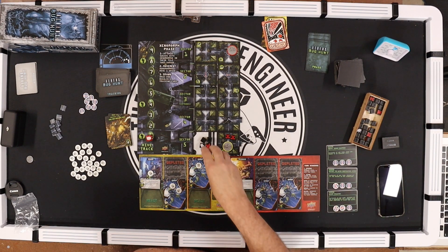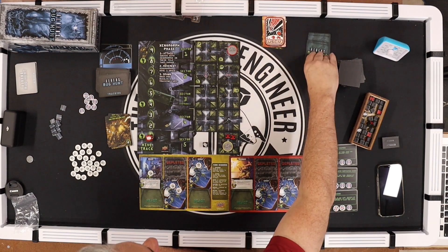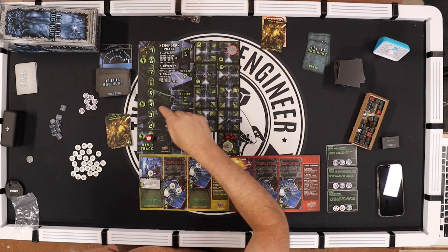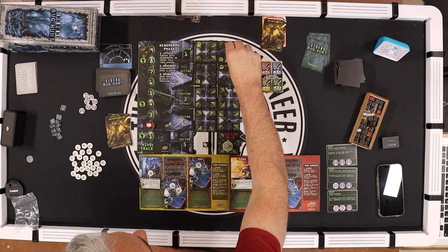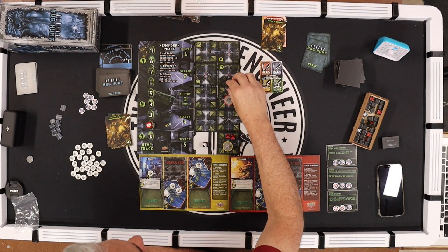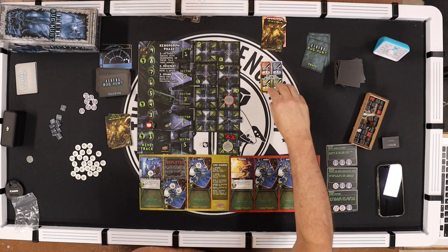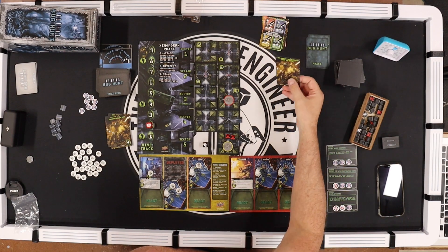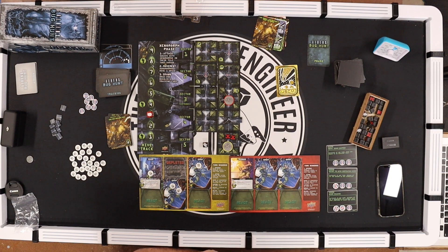Yellow — Drake can't move with aliens in his tile so he has to fire. This grunt fires two dice. Drake takes two damage. Red — Vasquez picks up this objective and puts it on 'remove three xenomorphs.' She's done. I'll go ahead and use it immediately to remove three out here.